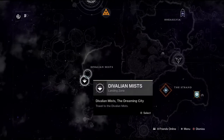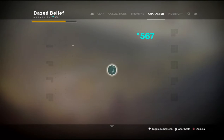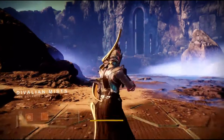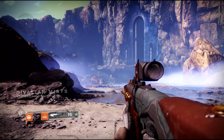Welcome back to the channel everyone. In this video we're going to go after those nine cat locations and I'm going to try to make this video as fast as I can, kind of chain them together a little bit. In order to get these cats you are going to need the small gift. A good thing to note is that you can only pick these up once per account — it's not character based. Now these cats can all be found in the Dreaming City.